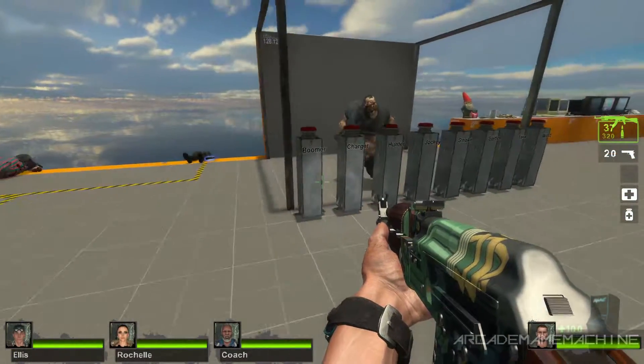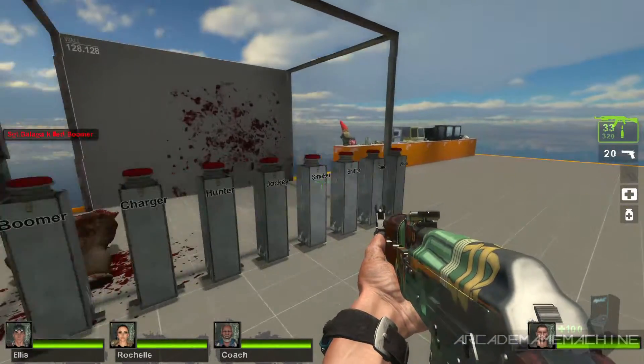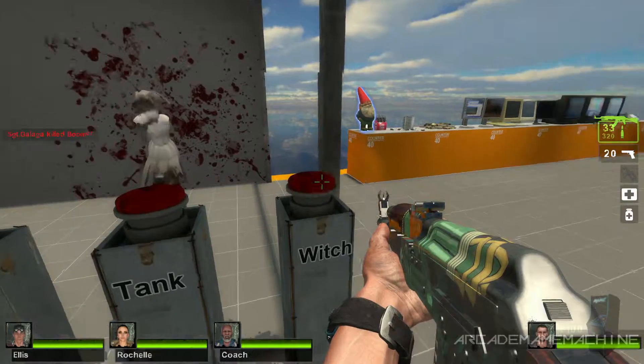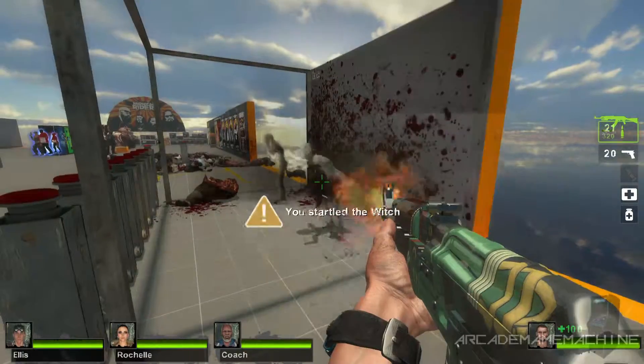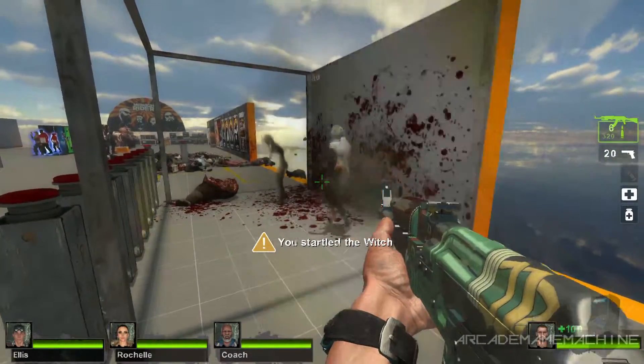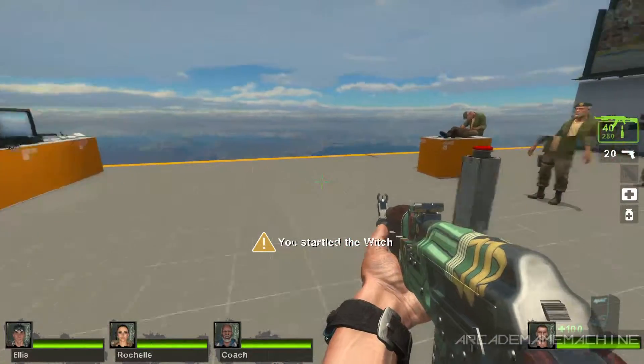You can also spawn in a boomer or a witch. A whole clip will kill her.